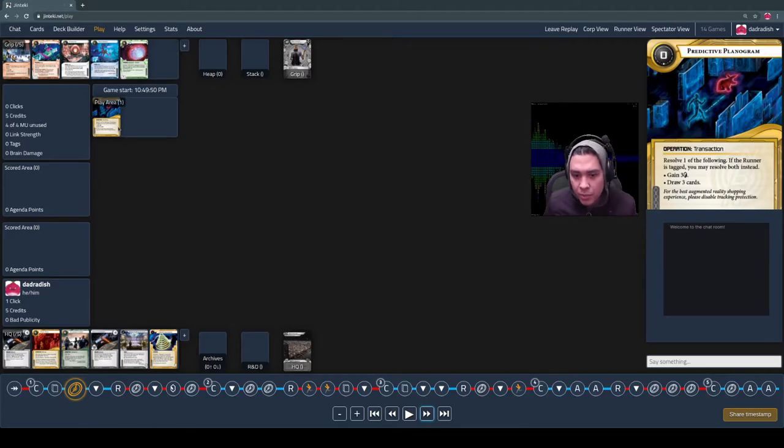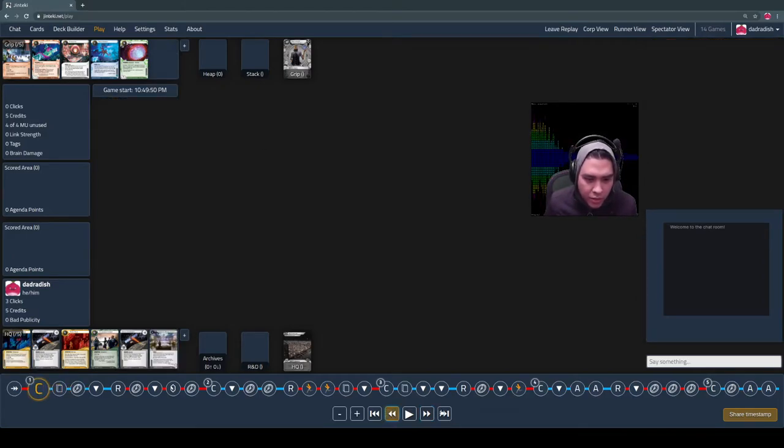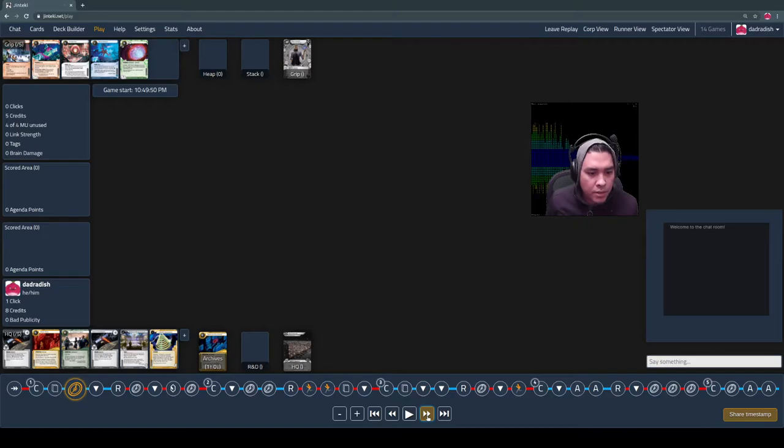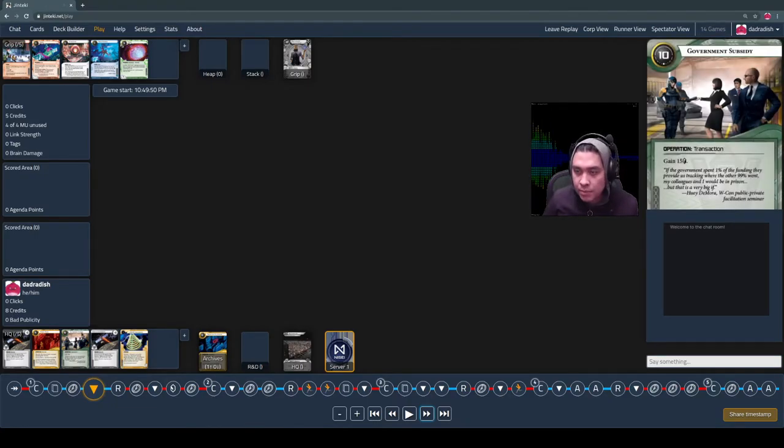I start with playing Predictive Planogram, which is an economic card — a transaction. I get to choose as corp: gain three credits or draw three cards. This is very flexible. And if the runner's tagged, you get to do both. Another example of the corp getting more powerful when the runner's tagged. I go ahead and play it, choosing to take three credits. I'm trying to inch my way up to 10 credits, because when I get to 10 I can leapfrog and play Government Subsidy to get to 15.